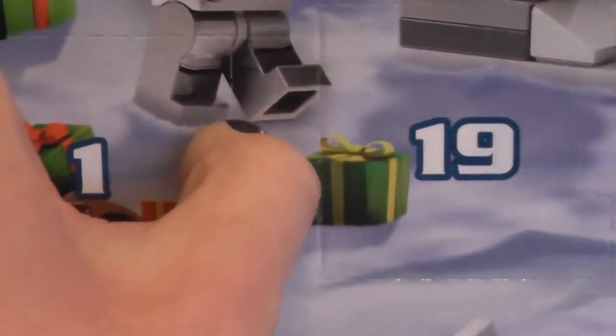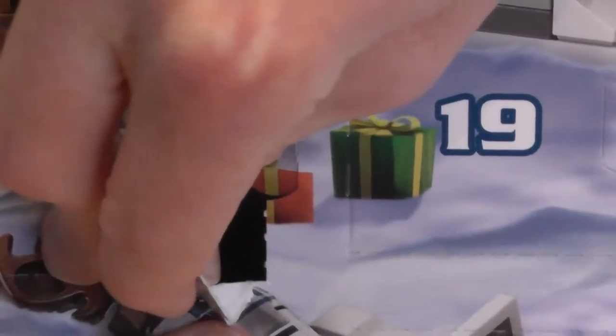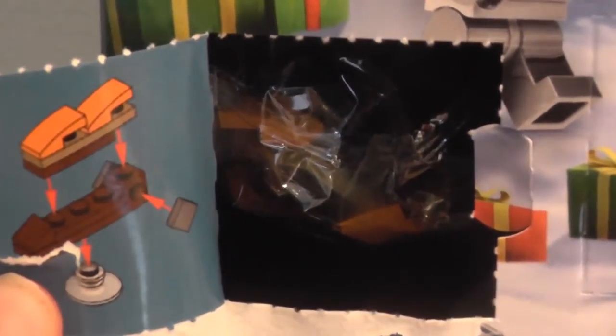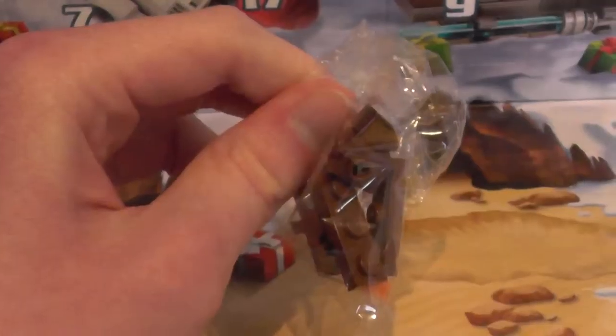What is behind Day 1's door, you may ask? On the first day of LEGO Star Wars Advent Calendar, let's see what we got. These doors are actually really hard to open on camera. It's a mini version of Jabba the Hutt's Sail Barge. Knew it!